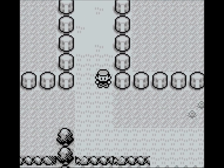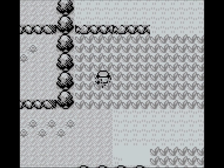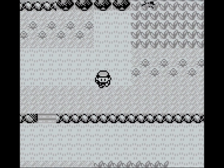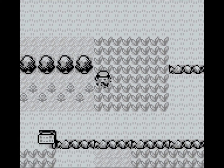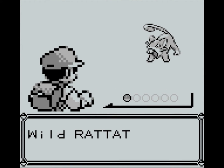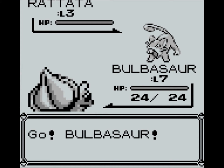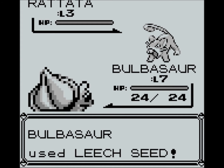With the ledges there, you can't jump down them and you can't jump up them. I'm not going to avoid the grass here because I want to get as many encounters as I can to level up. Here's another Rattata — hopefully we can take it down a bit quicker now that we've leveled up. I'll show you Leech Seed actually — it's a Grass-type move.